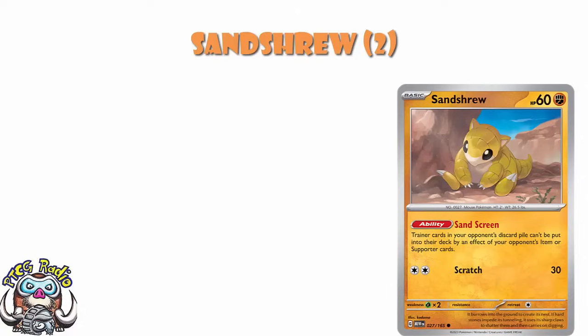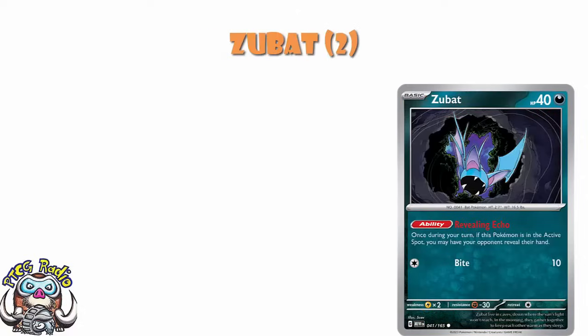Speaking of basic Pokemon with useful abilities: Zubat. Zubat is another one which I basically think exactly the same thing about. What we've got from Zubat is an ability — if it's active, you can make your opponent reveal their hand. You can look at their hand. It's a 40 HP liability, granted, but that's still a very useful ability you may need at some point. So I'm putting it on the list.